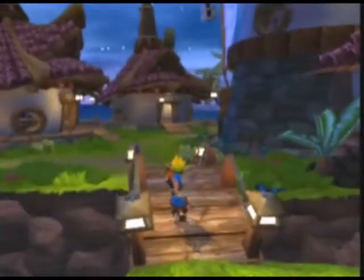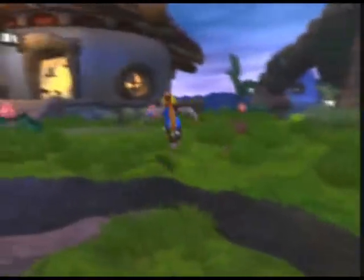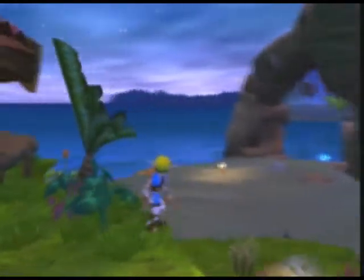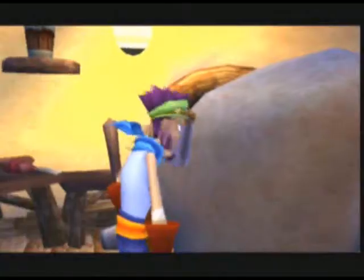Do you hear that whirring there? That means there's a scout fly nearby - down here. I think we'll try and get all the scout flies and power cells in Sandover Village. This is the way to the beach level. We're not going to go there just yet though. Notice how it's turning to night already. It's very flawless. We'll be back in the next episode.